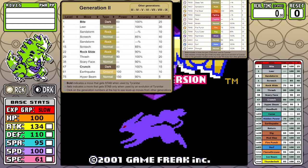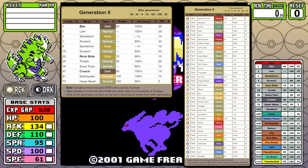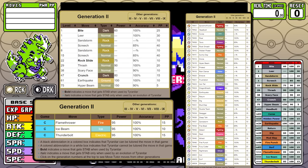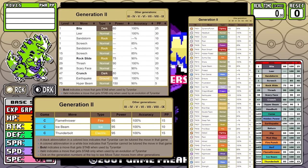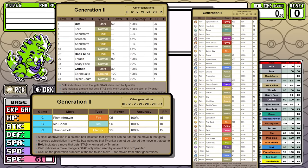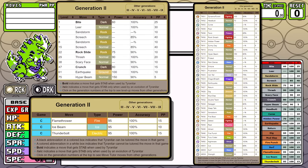As far as the moves go, this thing learns pretty much everything — it learns a ton of stuff, including all three move tutor moves. I've recently had some comments telling me that I should put the full move set on my overlay pretty much at all times, but the long and short of it is that it just takes up too much space.